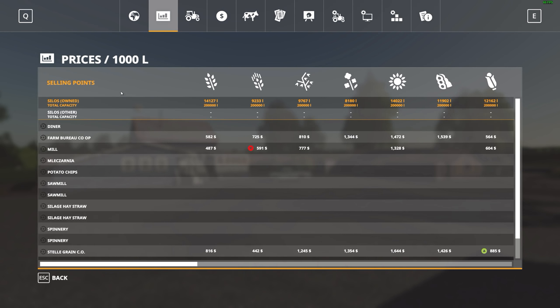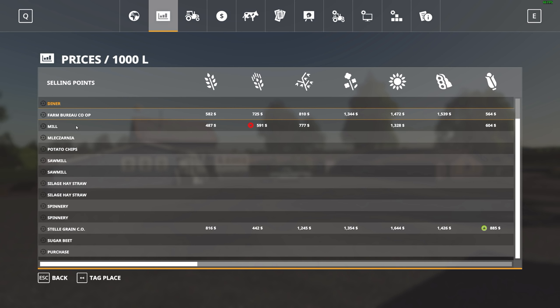Now we'll go over and take a look at the different sell points. You've got 14 of these, starting with the diner. Scrolling through, there are 14 different sell points in total.